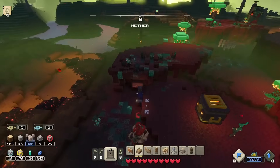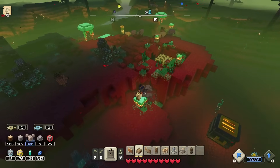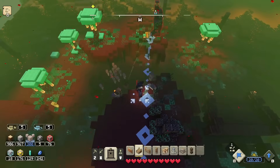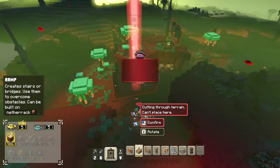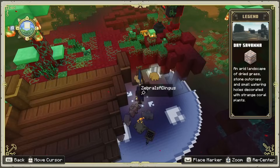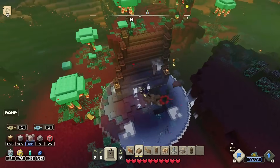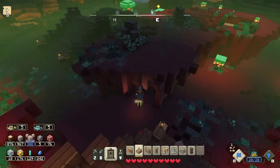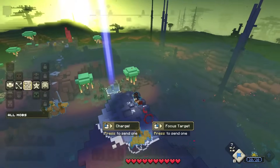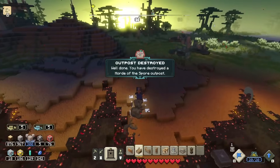Wait, there's one more building over there — I need to get all my guys over. Dusk piglins are invading — 'the piglins are on the move, stay alert!' Oh, and over here is the horde of the spore. I get seven units over there, and the building should be broken by the time they arrive. Outpost destroyed — we've destroyed the horde of the spore outpost! Very cool.